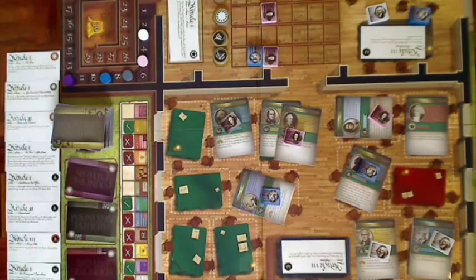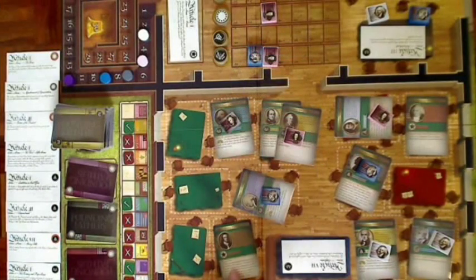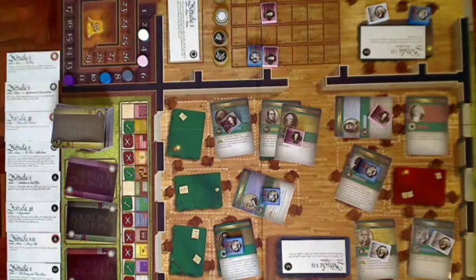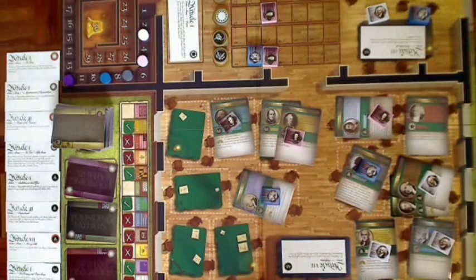Next is declaring a vote, which is really the core of the game. To declare a vote, a player can place one or more delegate cards that belong to the same state delegation at one of the tables in the assembly hall. They then place one of their influence tokens on it for reference later on. The track along here is also a reference for which states have already voted, and whether they voted for or against the article in question. State delegations' votes can be overridden by players, so it is possible for another player to come along and change a state's vote from yay to nay.